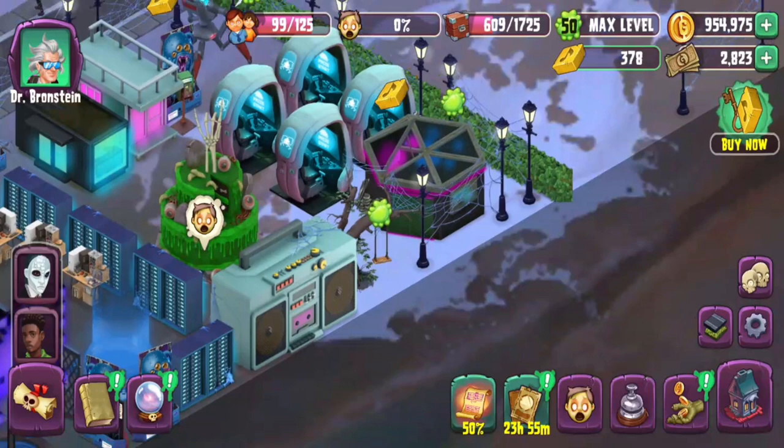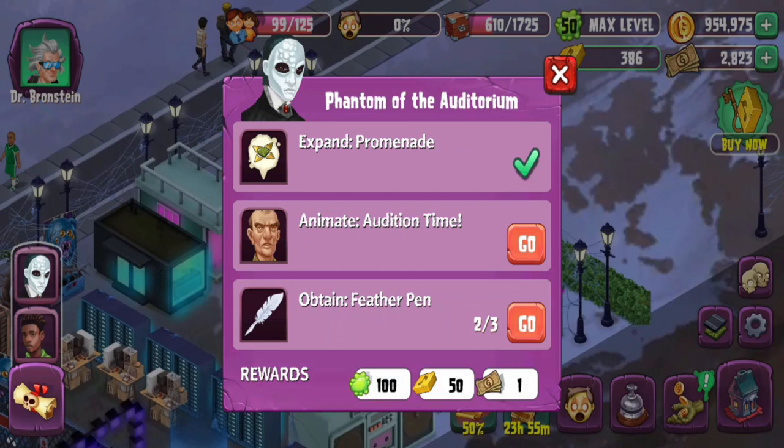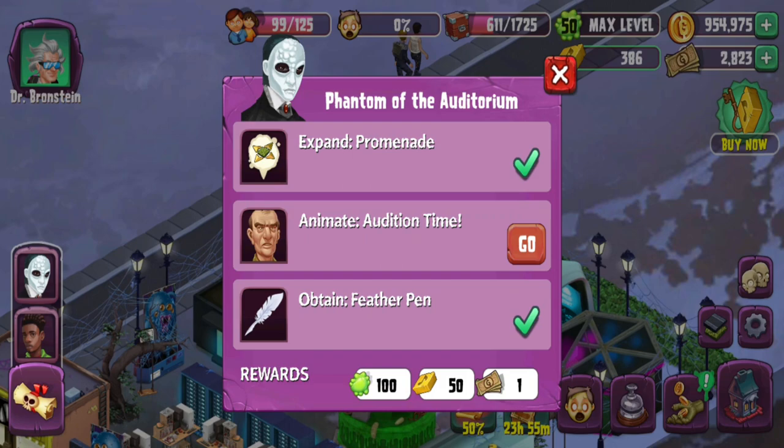We're just going to click on some items here, collect some feathers, and then we should be able to be done once we click on Mr. Mortman.